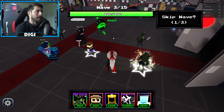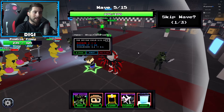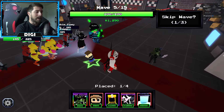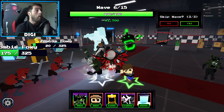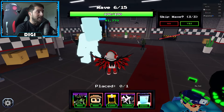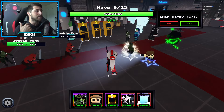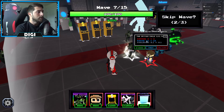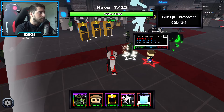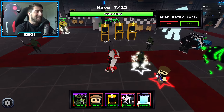The next upgrade costs 1,000 and the range just keeps increasing. It doesn't really make the slow effect any slower, but it does help slow down enemies. Each upgrade the range keeps getting more and more, the cooldown stays consistent - it's always a continuous slow effect. Range goes up to 22.